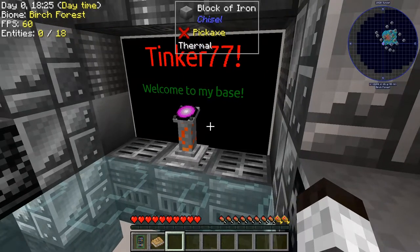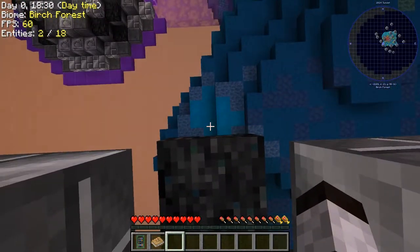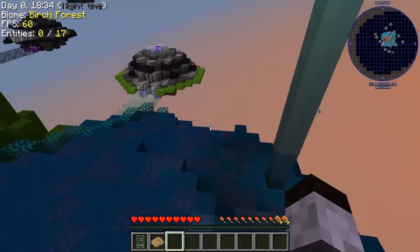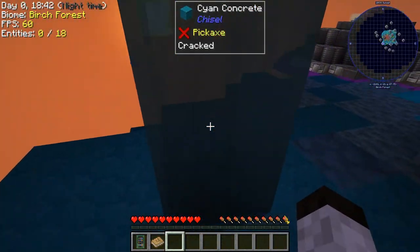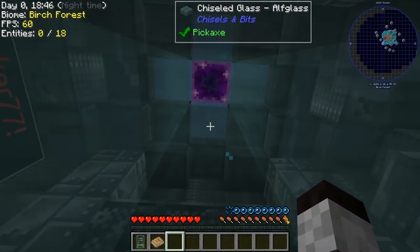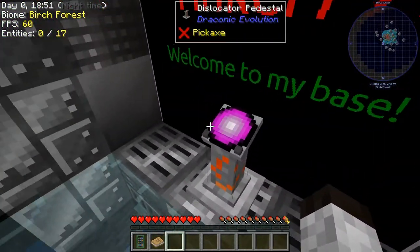I want to check out getting out of here — can I drop and not die? There's a slime block but I have to be careful exiting because I could jump right off. That's how you get out. Let's go on to the next area, which is my island.